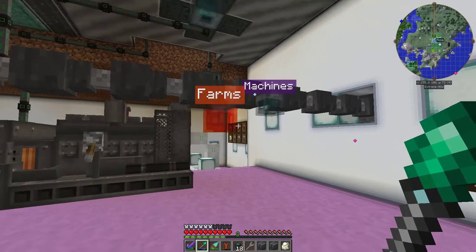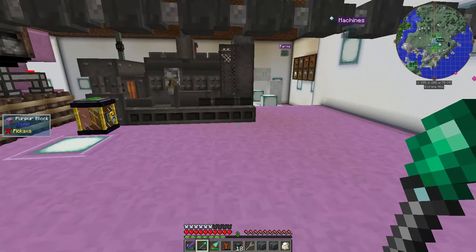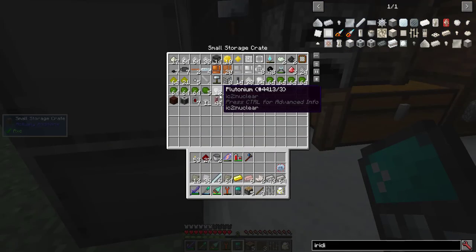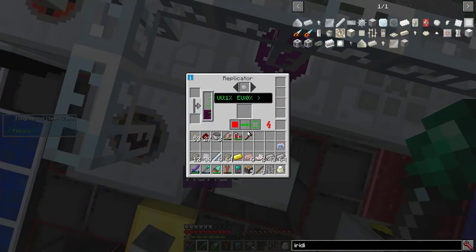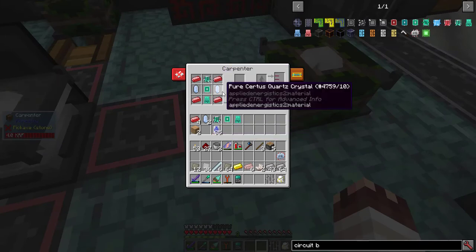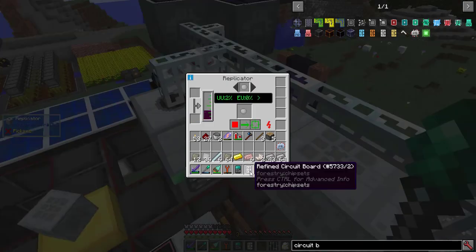Before I set that up, I want to work out where my advanced generator is going to go, so we do have to make that first. It's a very good thing I've already got the materials ready, thanks of course to the crafting calculator. Looks like I'm missing plutonium and a refined circuit board. I already have 12 plutonium, but I'll need 6 more. My plutonium reactor isn't quite done yet, so I'll use my replicator instead. The intricate circuit board requires 3 different circuits and a calculator, 4 redstone ingots, and 2 pure circuitous quartz crystals, which I already processed, and of course a bucket of water. Refined circuit board achieved.